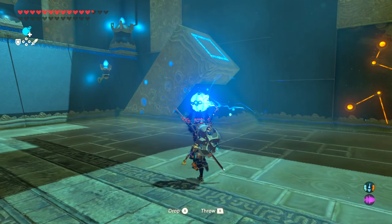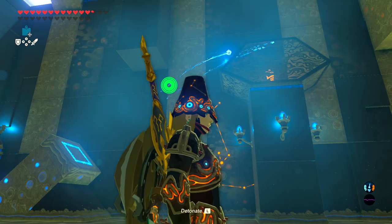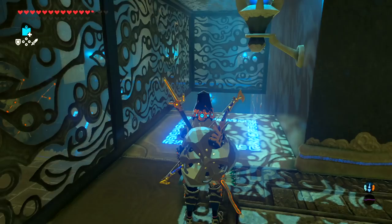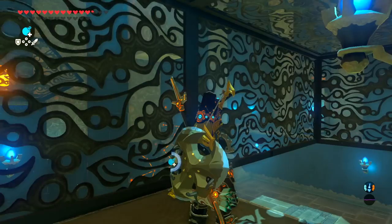In the third room, drop a bomb down on the launcher, throw a square bomb onto the platform as well, then jump on top of the platform. Detonate the square bomb just over the switch, and detonate the round bomb when it's over the switch. That'll give you access to your shrine orb.